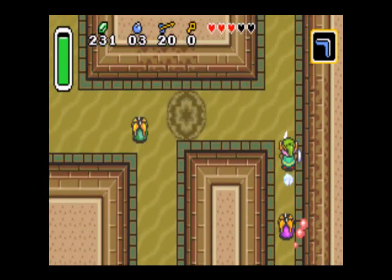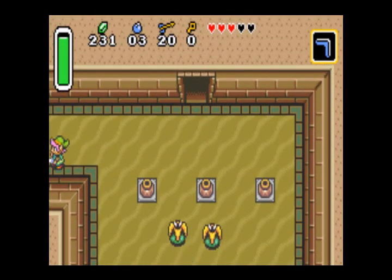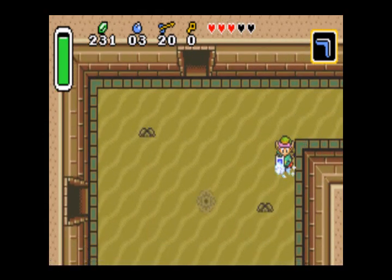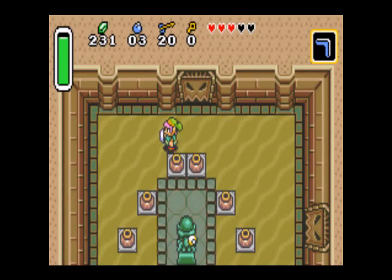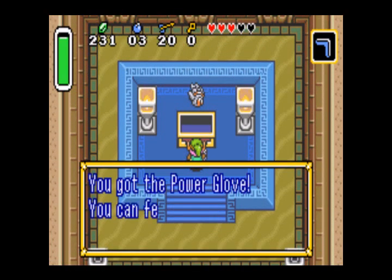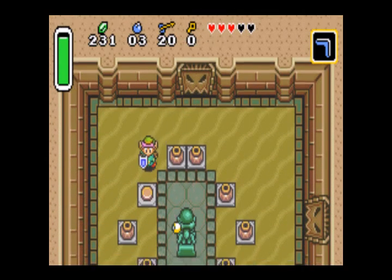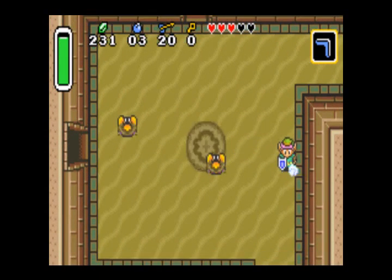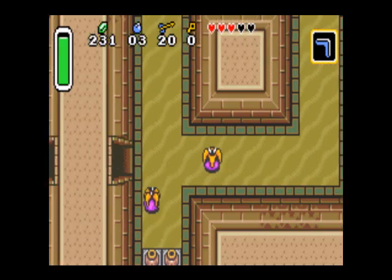I don't think there's anything else this way, so I'm actually getting close to finishing the dungeon already. Under this jar is the button, and in this room is the treasure of the palace — the Power Glove. The Power Glove lets you pick up heavier stuff. When I was on the way over here, there were those rocks on the ground — those can be picked up with the Power Glove. The light blue ones can be.